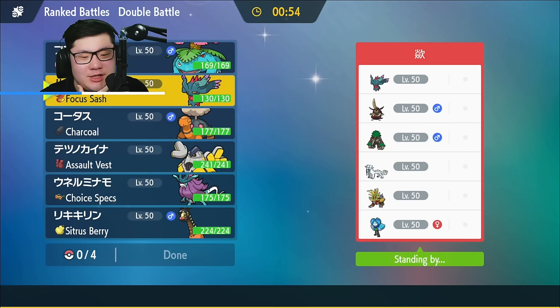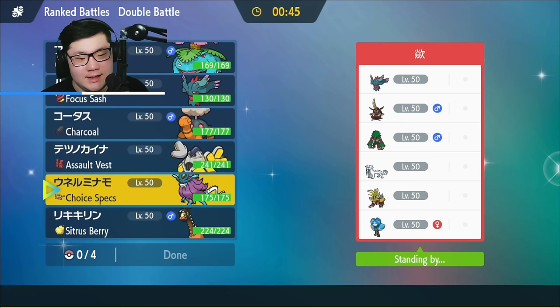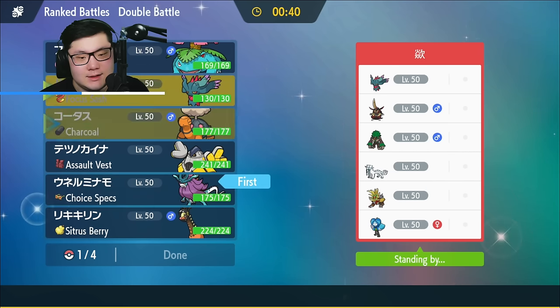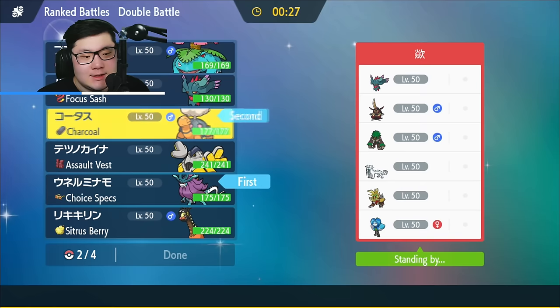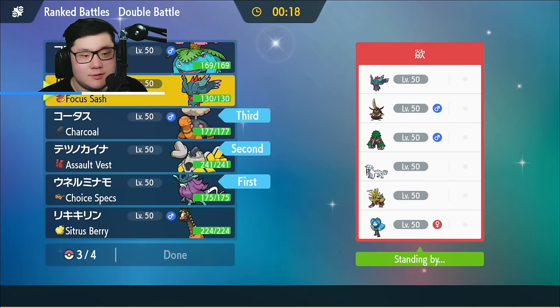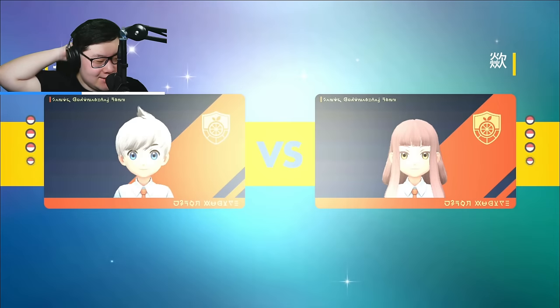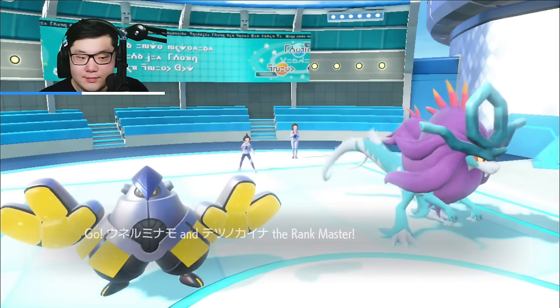Next matchup: Flutter Mane, Rillaboom, Kingambit, Gouging Fire, Wellspring Ogerpon, and Mouse Hold. That's tricky. I like having a lot of offensive pressure with Walking Wake. Flutter Mane can put in a lot of work. I like Venusaur for pressure against Wellspring Ogerpon. I think Walking Wake plus Torkoal isn't too bad — Walking Wake plus Torkoal is pretty good. Iron Hands covers both Rillaboom and Kingambit, and Venusaur is good against that. Let's go with Iron Hands lead — Fakeout pressure is always really good. We see Flutter Mane and Rillaboom lead — not too bad.